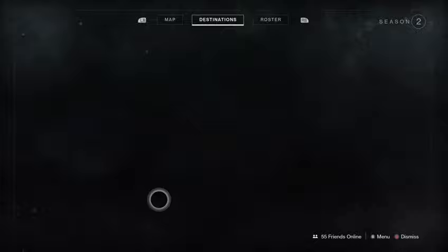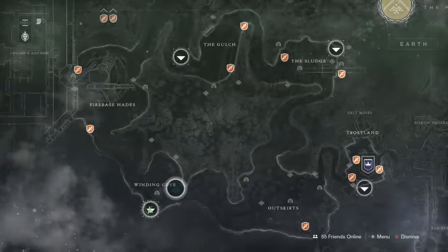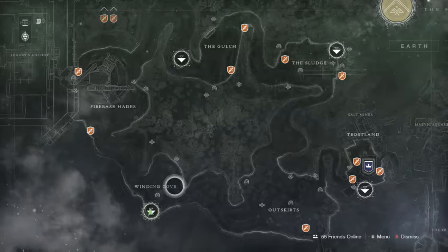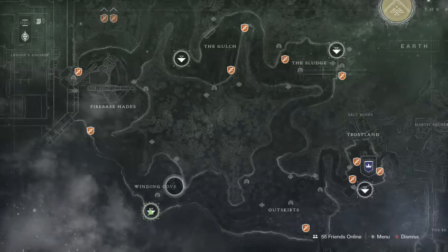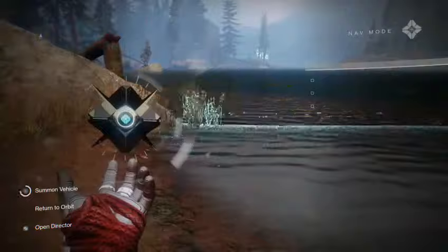I am here on the EDZ at the bottom left at the Winding Cove. Essentially what we're going to be doing is spawning here, finding a chest, getting on our sparrow, traveling to the Outskirts and traveling right back, which allows us to pick up the same chest. Once we come back out to the Outskirts a new chest will spawn, and if you're quick enough sometimes you can get three hits out of the same chest. This is ultimately the easiest way to get all of this farming done.